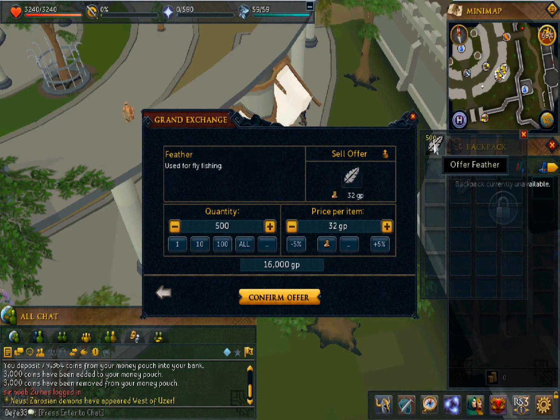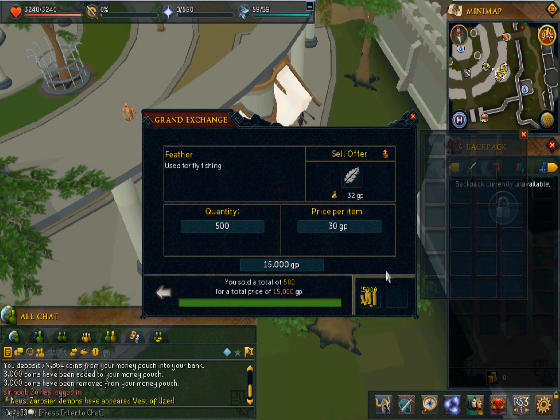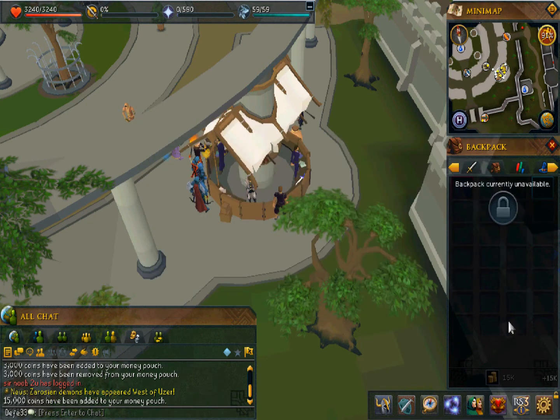These feathers sell at the Grand Exchange for roughly 30 GP each, so you're looking at about 15,000 GP total when they sell, which is 12,000 GP profit. But if you buy the full 1,000, you'll have a 24,000 GP profit, which is pretty good for a starting-out player.